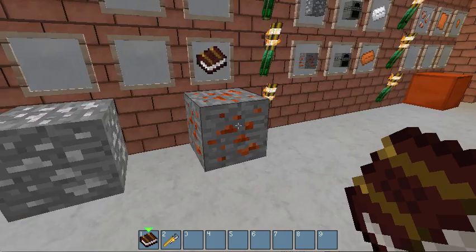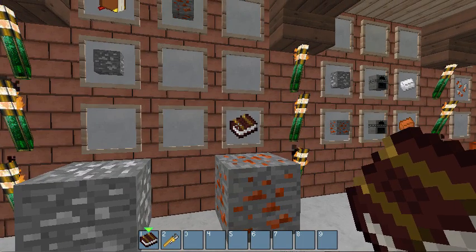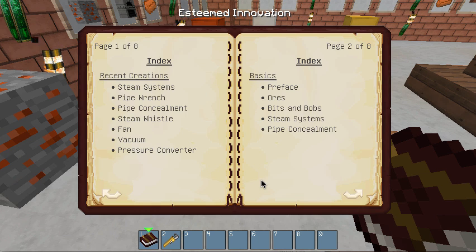You find one of each, put it together with a book on the crafting table, and you get the Esteemed Innovation Book. Right-click on it and you will open up the book. The author made it look like you yourself wrote this as a journal, which is kind of neat. In it, you'll find all the different things that we can do. This is the 0.25 beta release on August 2nd or 3rd.